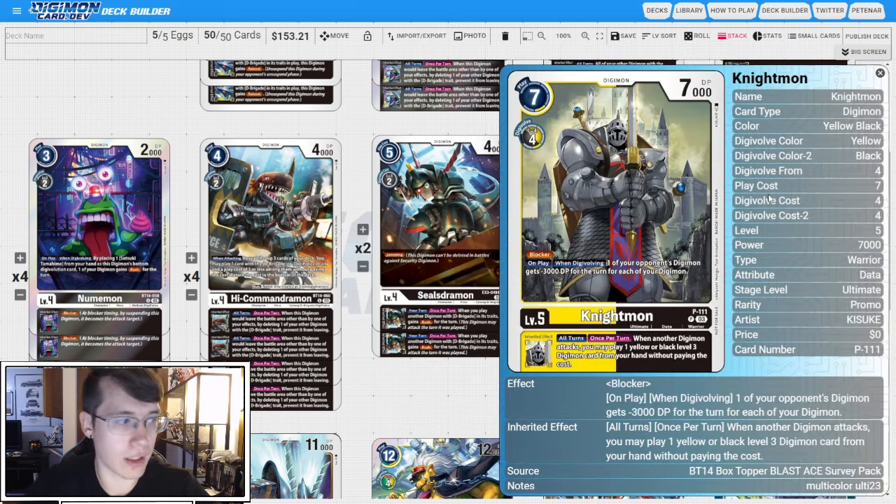Our bridge card to get into Bancho Leomon or Darkdramon is the Promo Nightmon. It is yellow-black Blocker and costs four to Digivolve, which is not ideal. However, on play and when Digivolving, one of your opponent's Digimon gets minus 3k DP for the turn for each of your Digimon, so it synergizes well with D-Brigade — get your board wide and actually zap something down. It can go into either of our level sixes. The Inheritable is also when another Digimon attacks, you can play a yellow or black level three from your hand without paying the cost, getting us more Commandermons on the board.